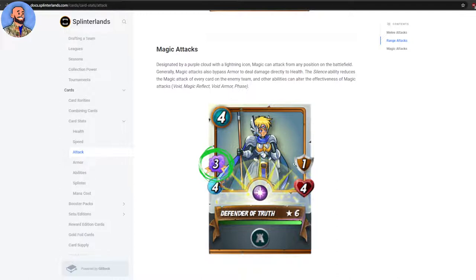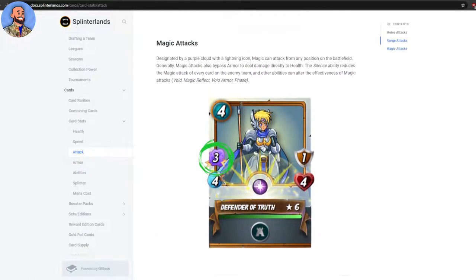Generally, magic attacks also bypass armor to deal directly to health. So if a card has armor and you're using a magic attack, it skips straight to their health points. For example, if you're attacking a card like the Defender of Truth who has armor, a magic attack of three would take three health away directly, ignoring the armor. It's very powerful if you can get it right.